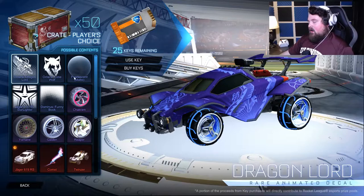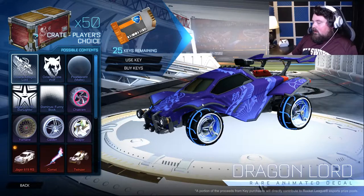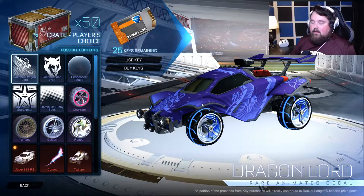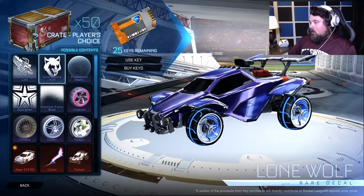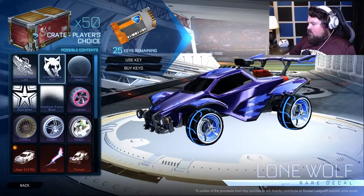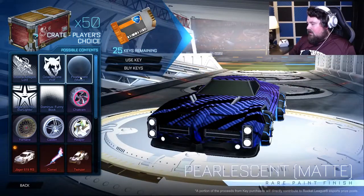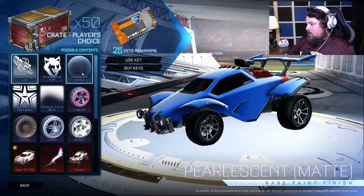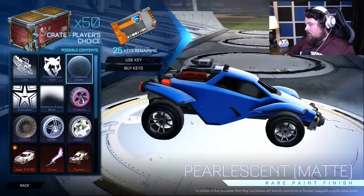Octane Dragon Lord — personally, if I had to pick rare decals for the Octane, this is probably one of my favorites ever. Octane Lone Wolf, which is cool. And Pearlescent — actually let me give you a clean car view — Pearlescent, which is actually really pretty, very pretty.